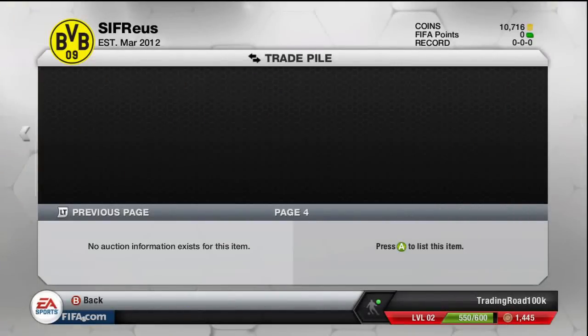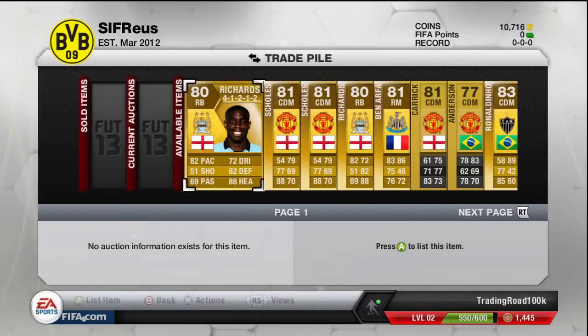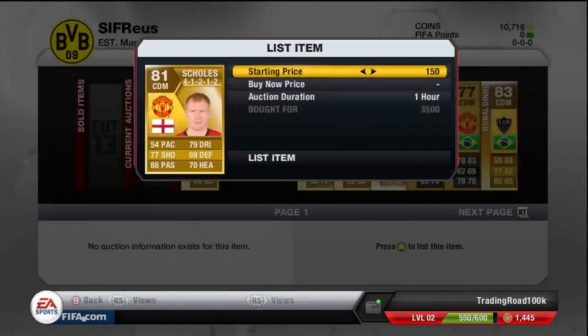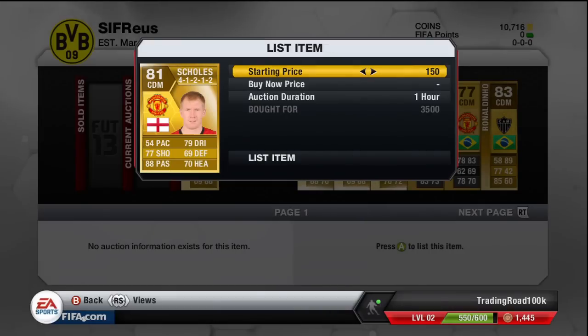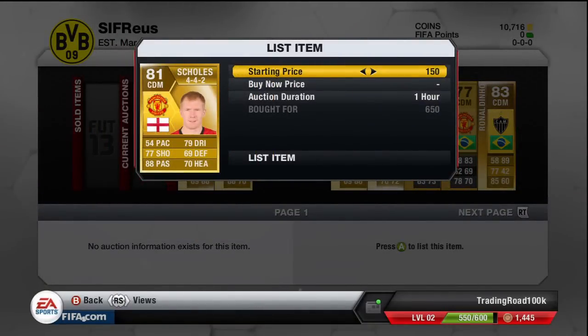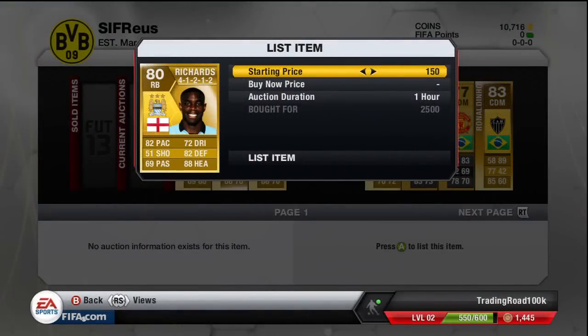We picked up some Mick Richards, some Ben Arthurs, quite a lot of Man U players, and some Ronaldinos. Mick Richards 4-1-2-2 right back for Manchester City picked up for 2,500 coins, looking for about 3k for him. Paul Scholes 4-2-2 CDM for 3,500, looking for about 4k. Another Paul Scholes 4-2-2 CDM for 650 coins — a very nice deal. Another Mick Richards right back 4-1-2-2 for Manchester City at 2,500, looking for about 3k.